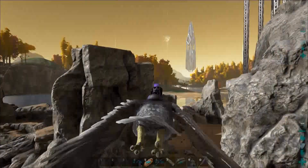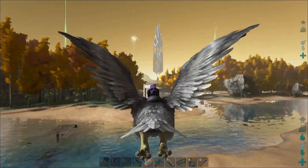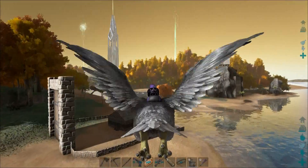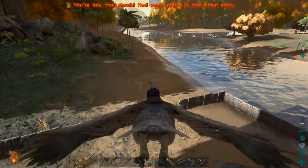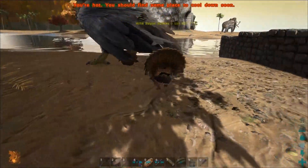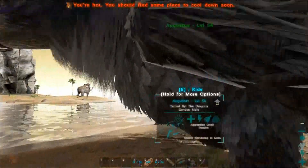Alright guys, we are now back and we have pretty much all the materials we need for the forge, but we're going to wait for one of our teammates to join so we can craft it. In the meantime, we are going to try and look for some turkeys and kill them. Oh, here is one — so this is how they look. You can hear the sound as well — this is the super turkey.